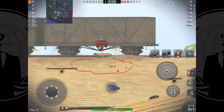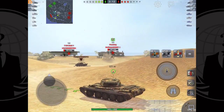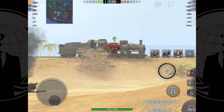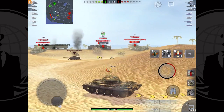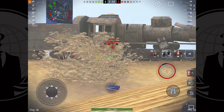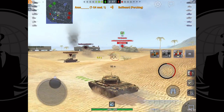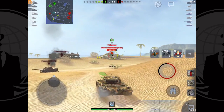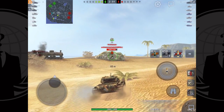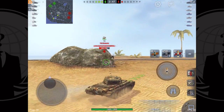Continuing with the gun stats: it has the same dispersion at 0.35 and the same 260 view range. Really the only thing it loses off the T-44 is a slightly slower reload at 2.5 seconds versus 2.3. But since the tank is a little slower, I feel like you don't notice that as much, because it's a tank that you tend to get hull-down or slightly stationary and work back and forth.